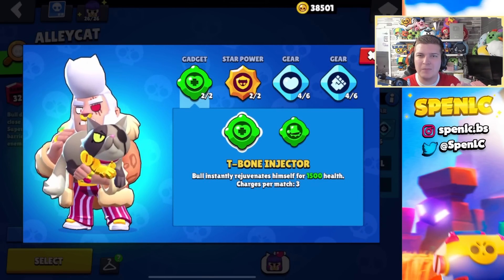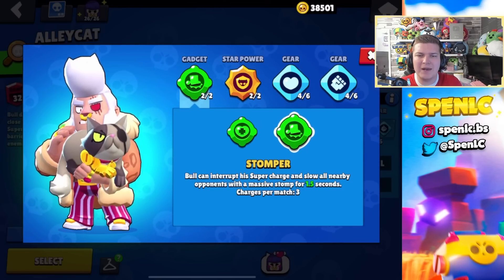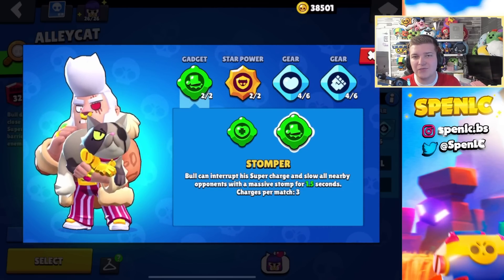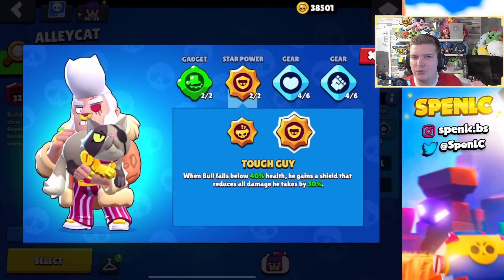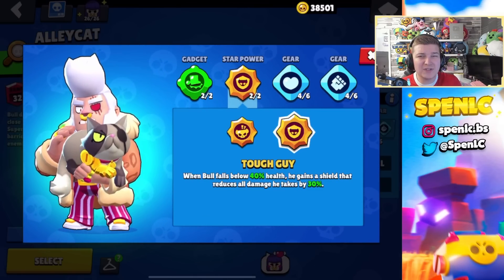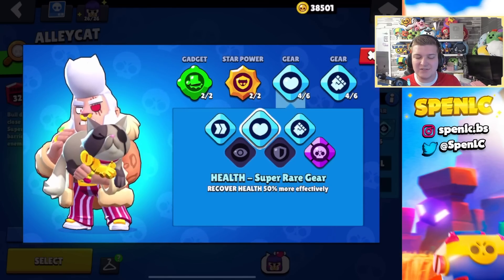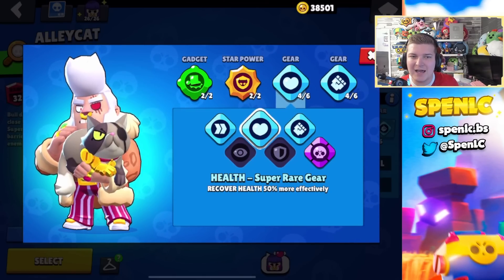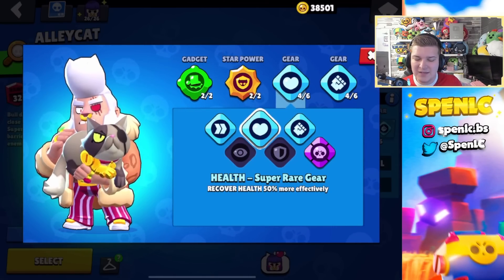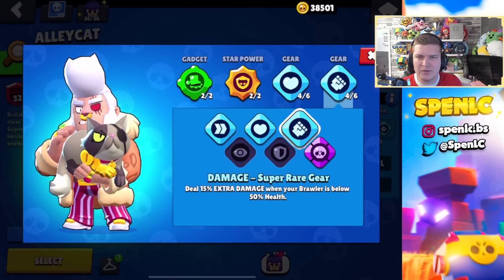Bull has two decent gadgets. T-Bone Injector is the better option in Heist, allowing you to maybe get one or two extra shots onto the safe. Stomp is better everywhere else because you can confirm kills so easily with your super and gadget combination. I use Tough Guy literally everywhere, even in Heist, because Bull just gets deleted in this meta so you definitely need that extra shield. The health gear is really good on Bull right now since he's really bad — it allows him to regen quicker and feed his super. I also like the damage gear, mainly for Heist.